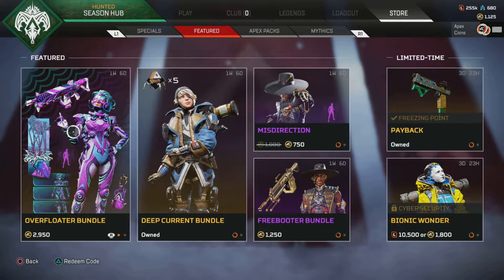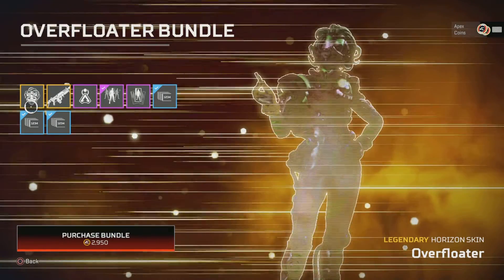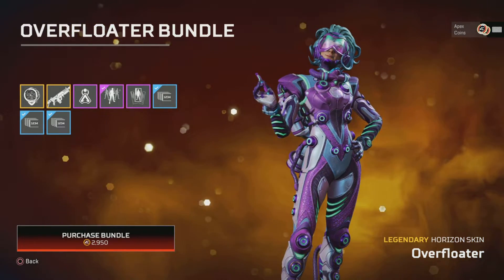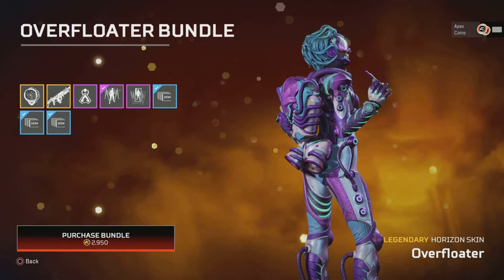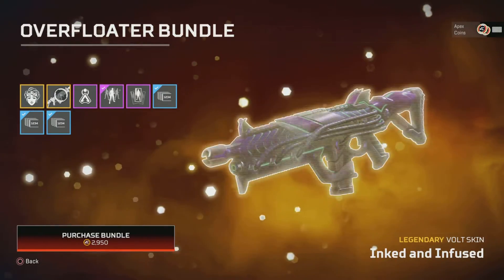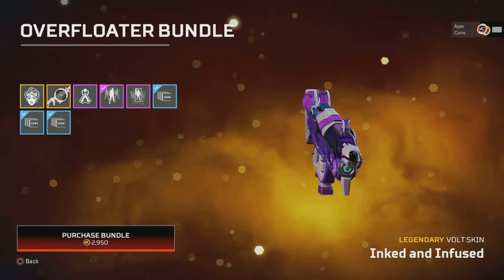New to the week, we have the Overfloater Bundle for Horizon. So you get this skin, and that comes with Inked and Infused for the Vault.